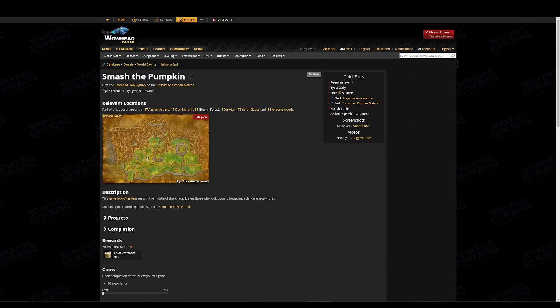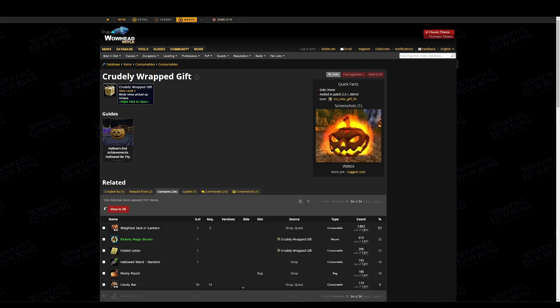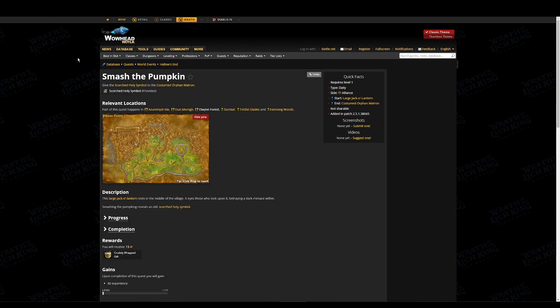You receive the Crudely Wrapped Gift from the Smash the Pumpkin quest, where you put out the fires in one of your faction's respective starting towns, then the Horseman flies down, you defeat him, and a pumpkin appears in the town completing the quest. You can trigger the event if someone in the town starts the daily 'Let the Fires Come,' available from the matrons in each village. The daily quest then turns to 'Stop the Fires' for everyone else once the event has started.